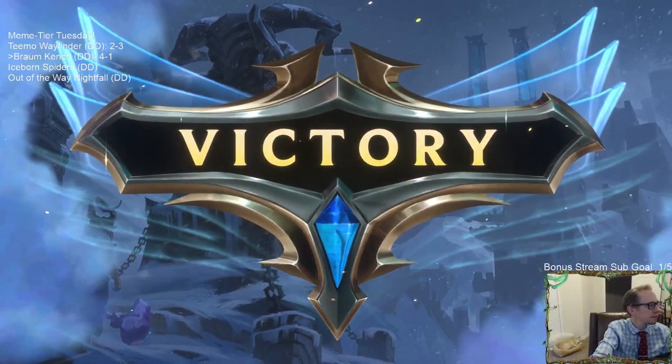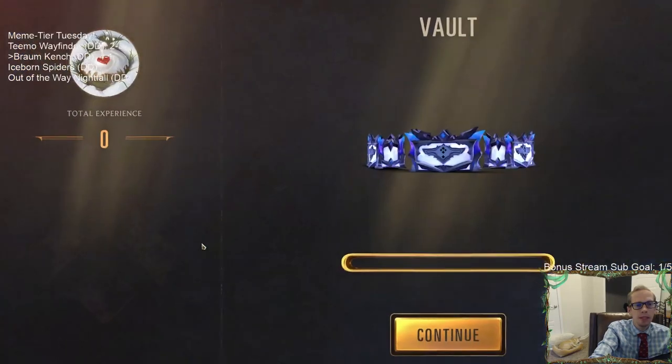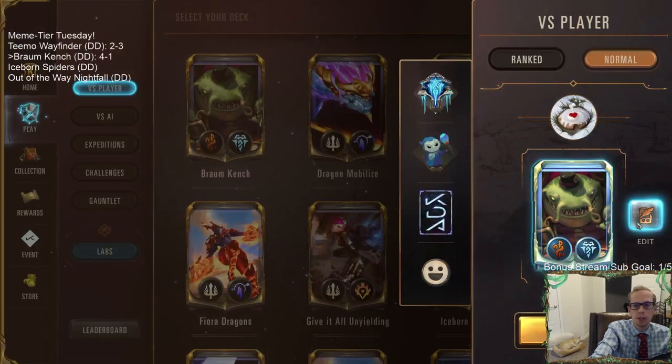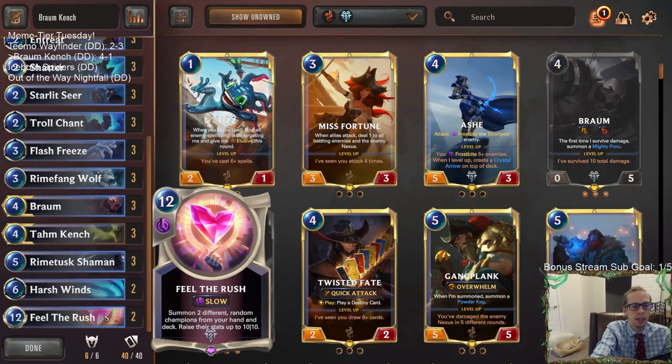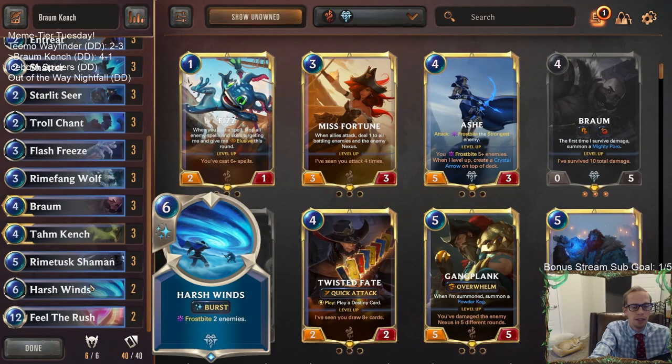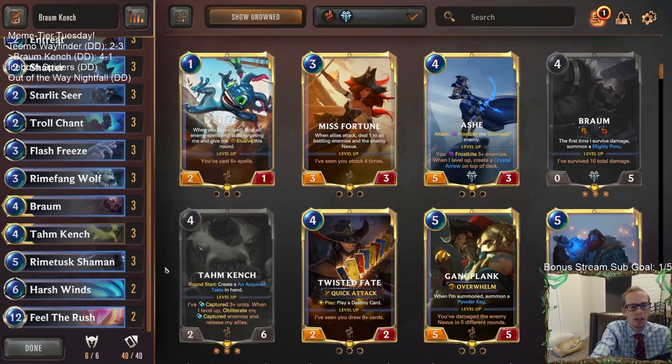We had the one game where we drew 8 of our 11 frostbite cards, and then we had nothing to do - we had a Tom Kench but they had the Obliterate card for Tom Kench that they got with their Invoke. If it wasn't for that Obliterate card, all those frostbite things with the Acquired Taste would have been great.